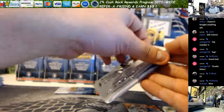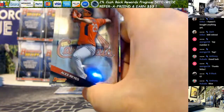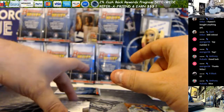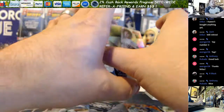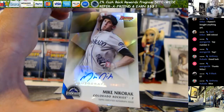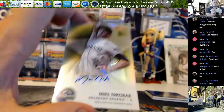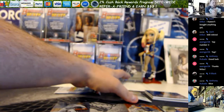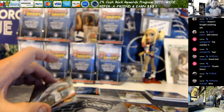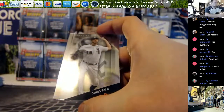Still looking for one more auto — two more packs. Alex Rays. And there's your last auto there — Mike Nicarac for the Rockies. Looks like you've got three pitchers — yeah, that was like a pitcher box. One outfield. Richards, Gonzalez, and Sale.